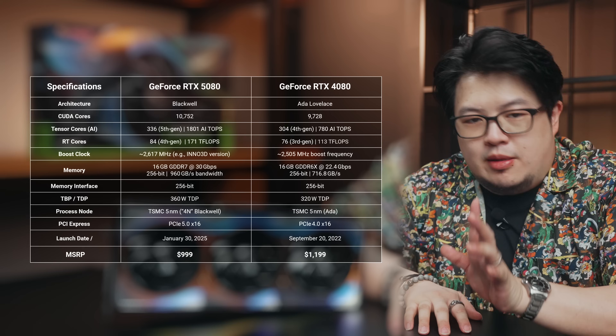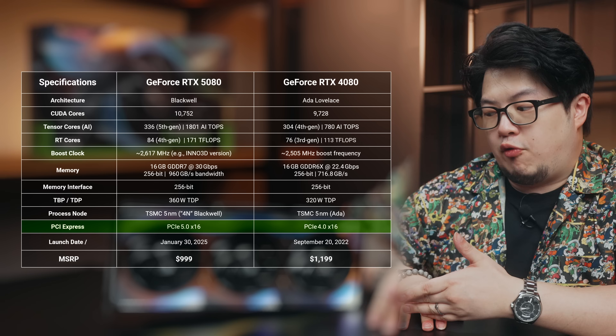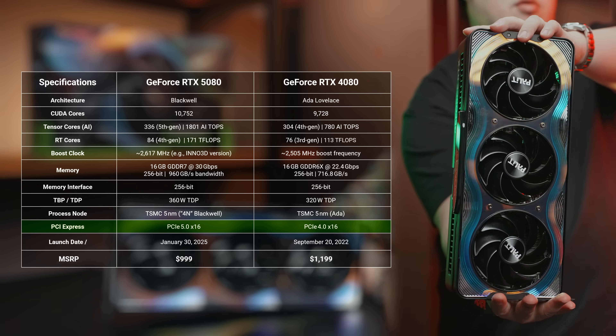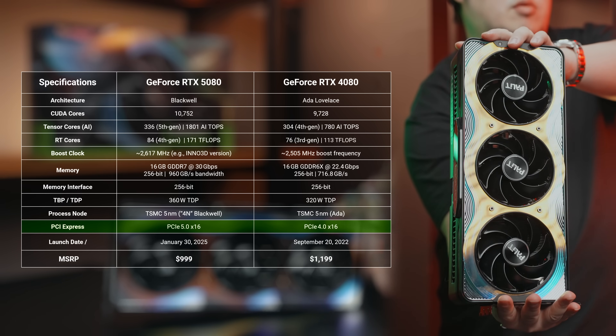A little intro about the RTX 5080: it's got 10.5% more CUDA, RT, and Tensor Cores than the 4080. We're also getting an upgrade to PCI Gen 5 from Gen 4, which should give us theoretically double bandwidth per lane. And finally, to make this card more future-proof against newer titles, higher resolution gaming, and professional applications.